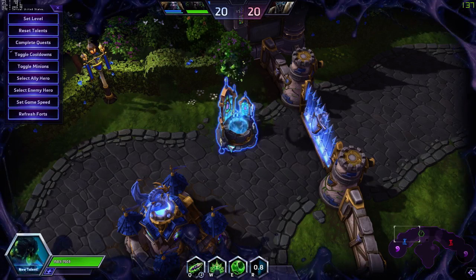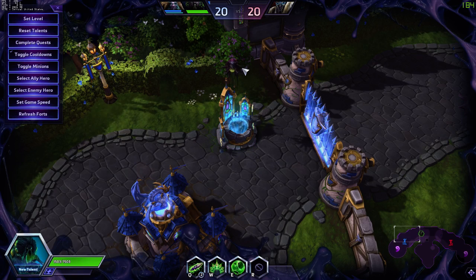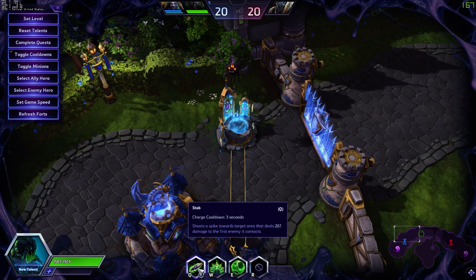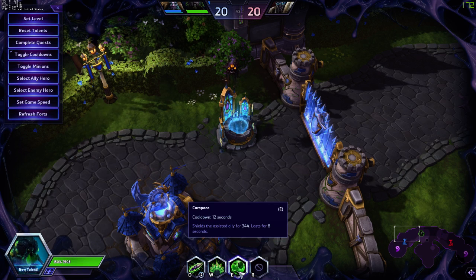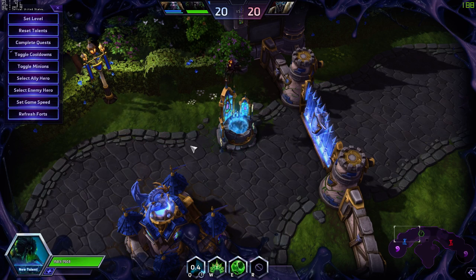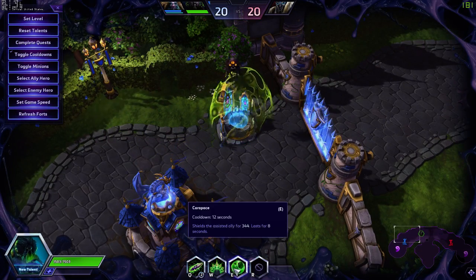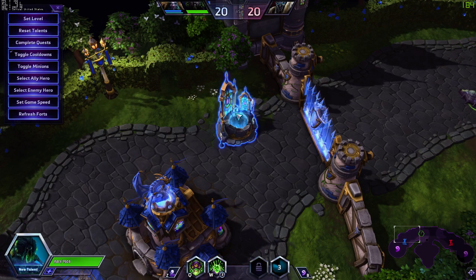Once you cast on a target, you get access to new abilities. Stab is a short 3-second cooldown where you shoot a spike in the target area dealing damage to the first enemy it contacts — it has 2 charges. Spike Burst is your standard AoE damage activated by pressing W. And Carapace shields the ally for 344, lasts 8 seconds with a 12-second cooldown. Note that even though Carapace lasts 8 seconds, once you end the Symbiote, the shield disappears.